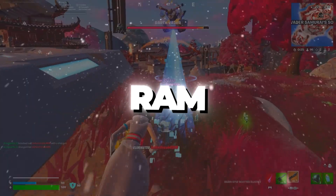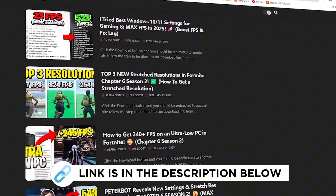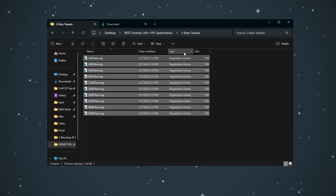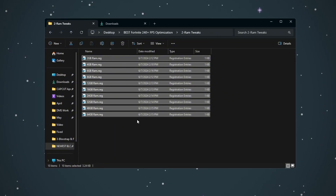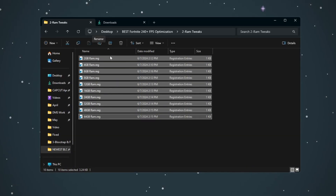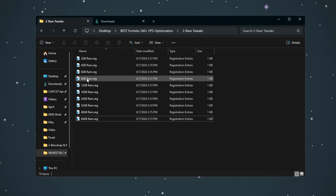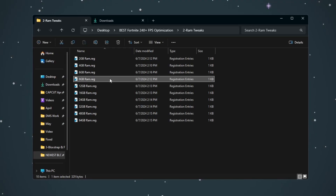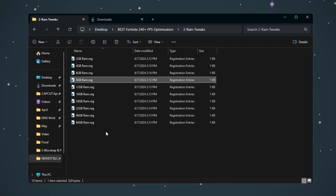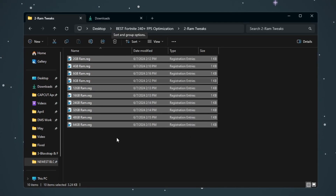Step 3: Applying RAM-specific registry tweaks for Fortnite. You can get all the files from my official website — link in the description. In this step, we will improve how your RAM works by applying tweaks specific to how much RAM your computer has. Open the folder called RAM Tweaks from the optimization files. Inside, you will see registry files labeled by RAM size, like 4GB, 8GB, 16GB, etc. Find the file that matches your system's RAM size — for example, if your PC has 8GB of RAM, double-click the 8GB RAM.reg file. A confirmation window will appear; click Yes, then click OK. This tweak changes how Windows manages memory usage, which will improve your PC's speed and make Fortnite run more smoothly.